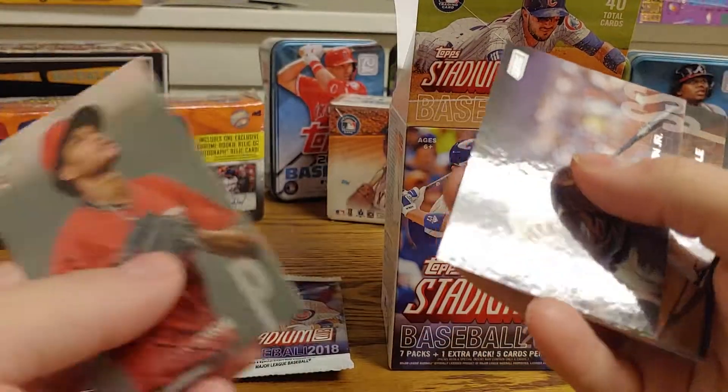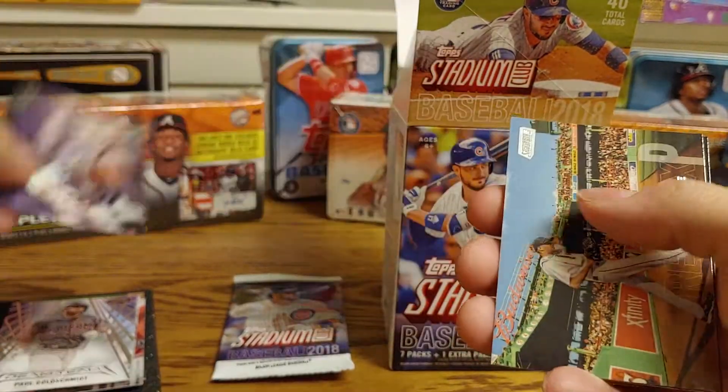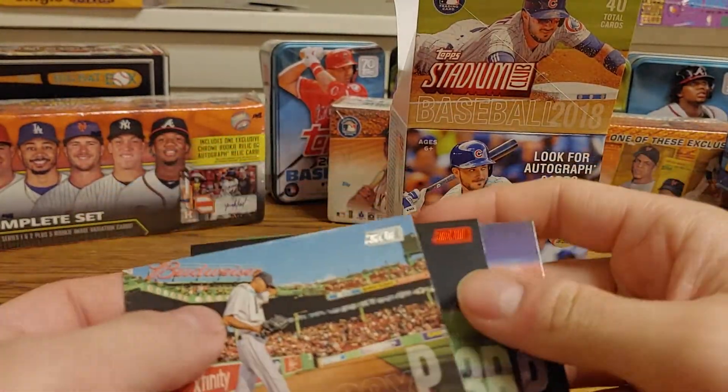Felix Jorge, a Cal Ripken Jr. — that's a guy I PC, so that's definitely a good one. Chris Sale. There's our red — a Josh Donaldson, and then a Jacob DeGrom.